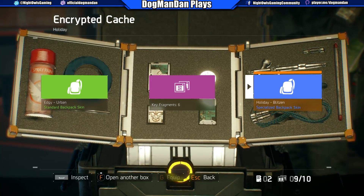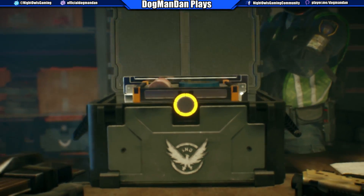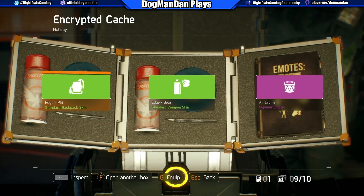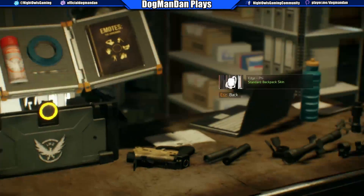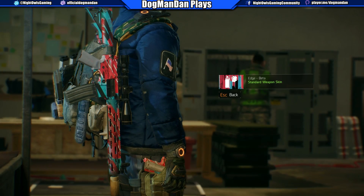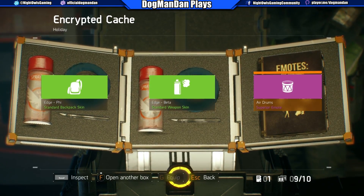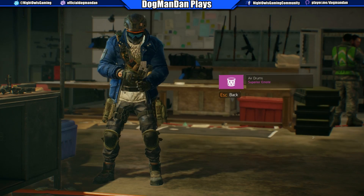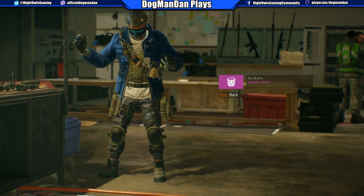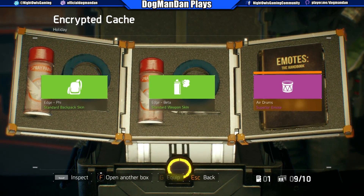Why not, let's pop another one. Ooh, Air Drums superior emote — we'll look at that in a second. Standard backpack skin, eh, it's all right. That one's pretty cool — the Edge Beta — I like that, but I don't want to put that on my primary because I just put the new one on. This super emote here, let's see what we get. Nice, nice — I'm gonna have to equip that one, that one's definitely worth it.